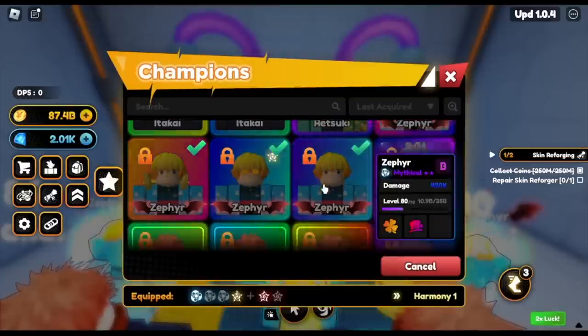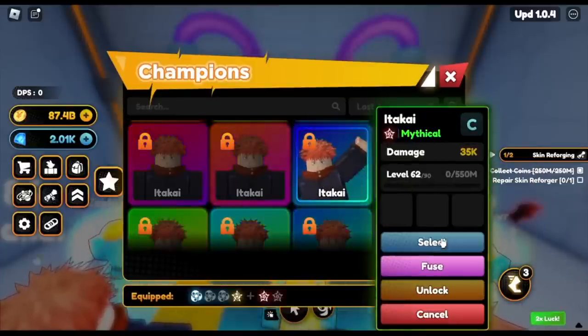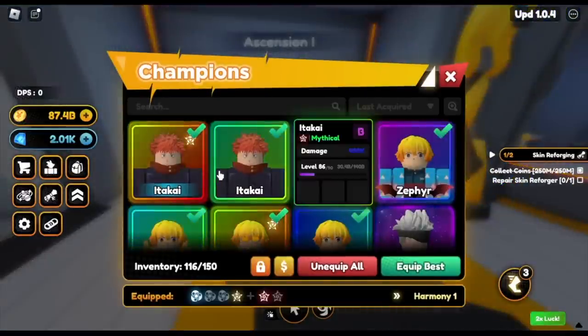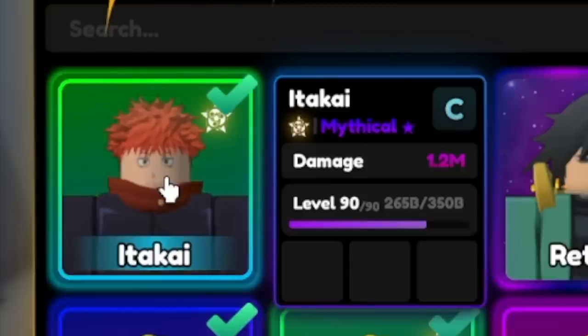We're going to ascend this one. We already have lots and lots of Itakais or Itadoris. Select, convert. Now let me show you the damage — we're going to compare it later to a level 90 Zephyr. Check that out guys — 1.2 million damage.